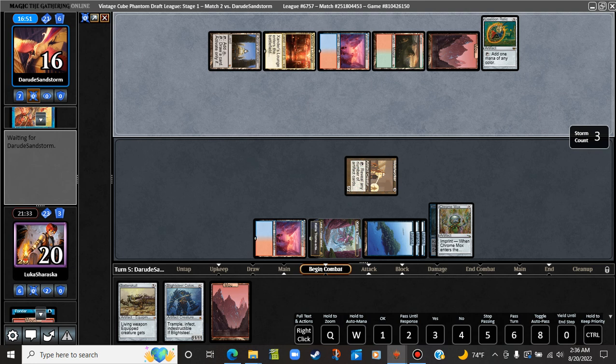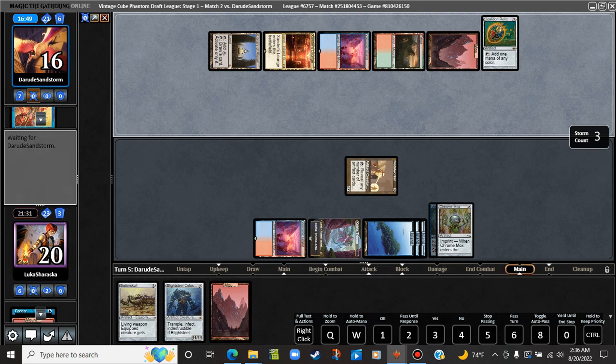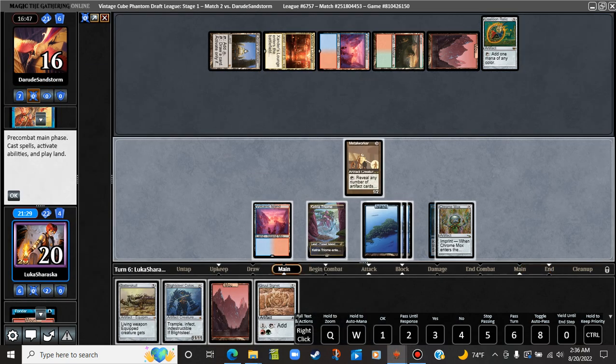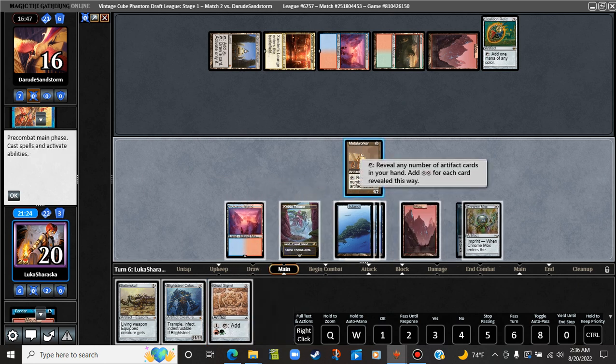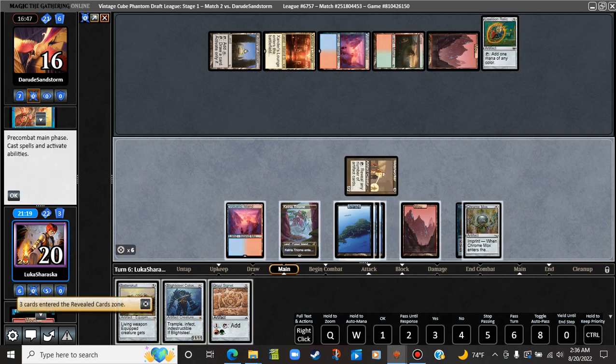Okay, they spew their mana. Go to combat — probably pass the turn here. There's a Gruul Signet. We're going to play out the Mountain. Activate — one, two, three. Take a look, opponent. Seven, eight, nine, ten, eleven, twelve, thirteen — exact. I'm going to play around with Daze here.